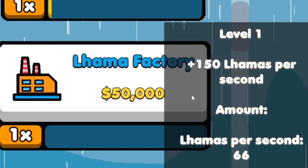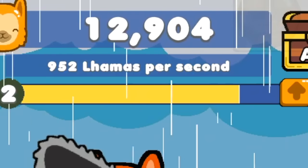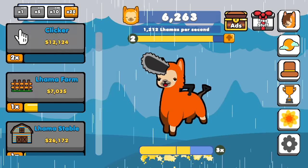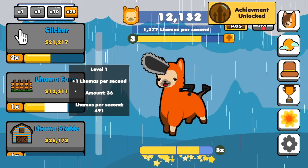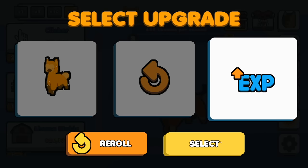All I know is that the llamas are working in factories now — make it two factories. Now I almost have a thousand per second. This whole spend-money-to-make-money thing is really working out for me. Buy 25 more clickers, all the way up to 916. I can buy 25 llama farms, which caused me to level up again. 55% XP bonus? Is that not gonna be crazy? Give me that.